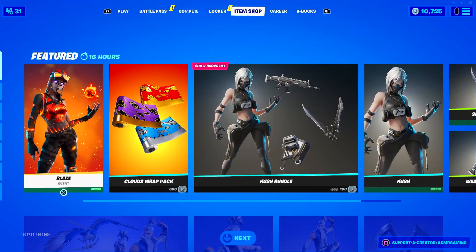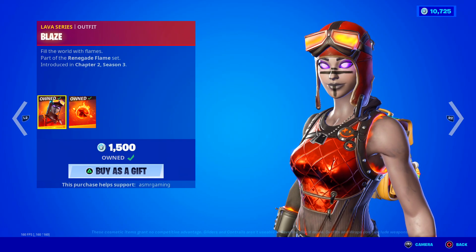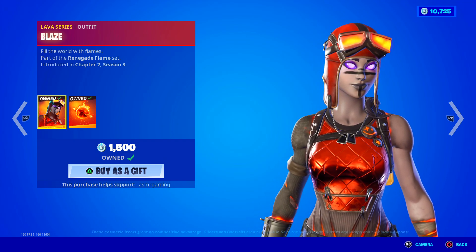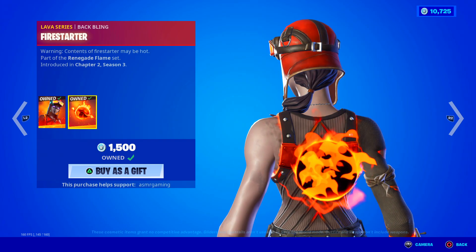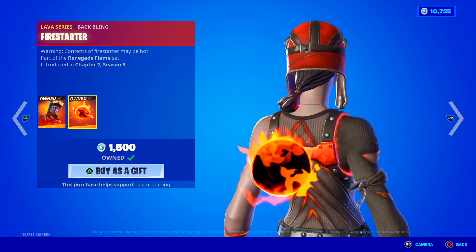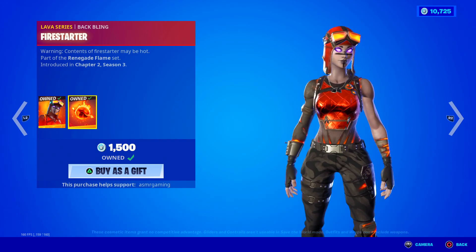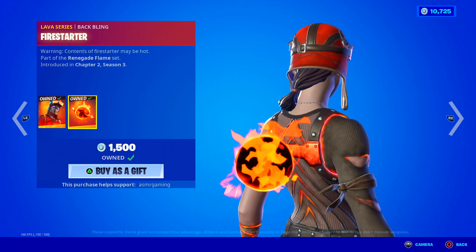Over here we have the Blaze skin. Blaze is a super try-hard Fortnite skin based on the Renegade Raider skin, but this is a Lava Series version, so everything's like flames and on fire. Fill the world with flames. It comes with the Fire Starter back bling, which is pretty nice — warning, contents of Fire Starter may be hot. Good skin, good back bling. Very cool — I have this one, I do recommend it. I usually get scared of players using this skin because they're usually pretty good at Fortnite.